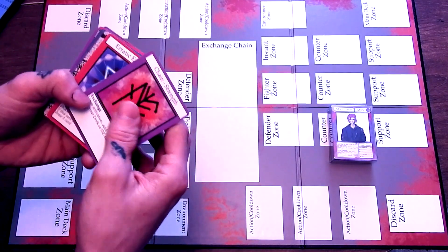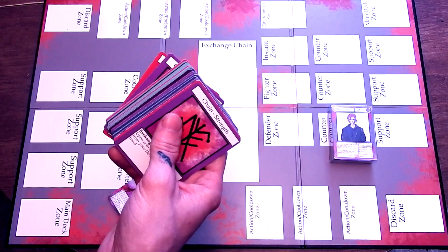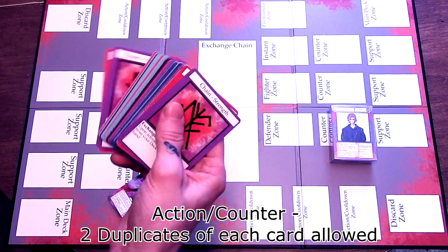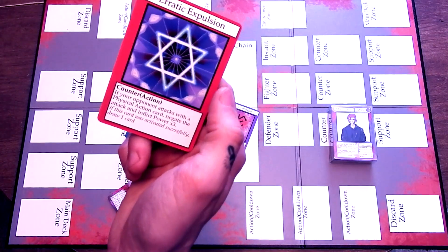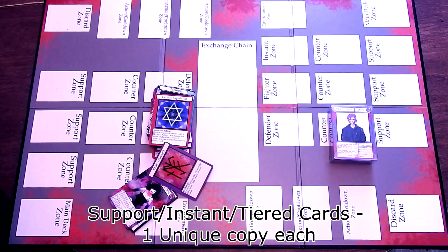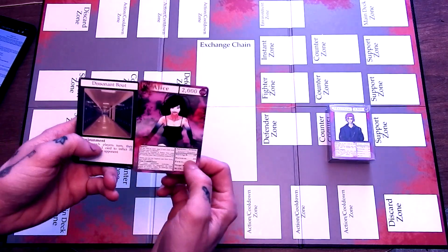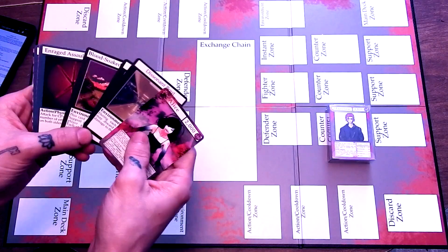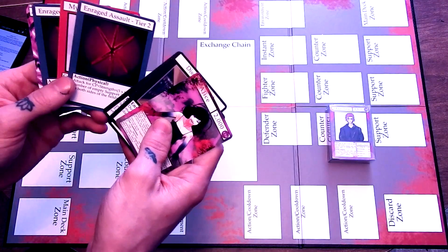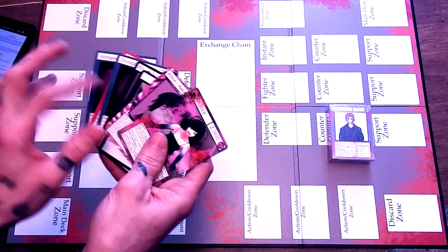The main deck can have any number of exchange, counter, and support cards. Action and counter cards may have duplicates, but only up to two copies of each unique card — for example, you can only have two copies of Erratic Expulsion. Support, instant, and tiered cards are limited to one unique copy each. Your side deck will always contain your fighter card, three environments, any tiered card that is tier two or three, and it could also contain your fighter's ascended card.